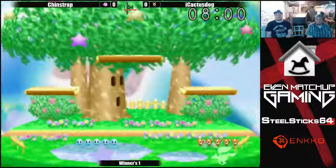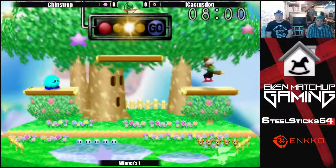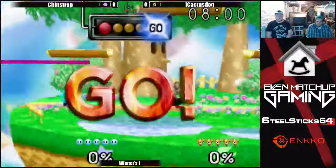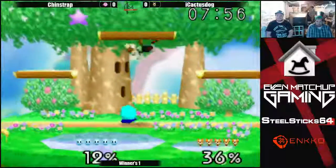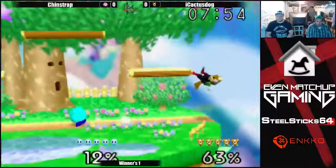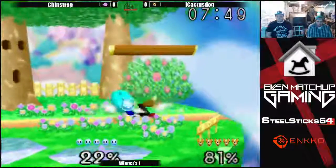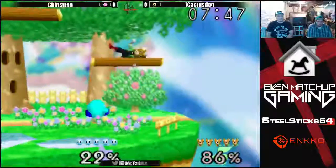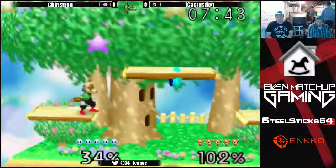Kirby vs Fox. I really don't know who has the edge in this matchup. Tinstrap has been with us a little bit longer, but Cactus has been traveling a lot more. Kirby Fox could be a tough matchup - Fox kind of stands back, lasers a lot, fights Kirby around the stage. It's definitely proved very difficult for Kirby.